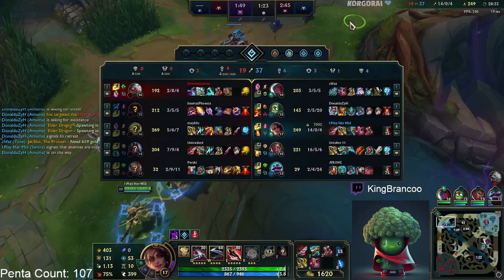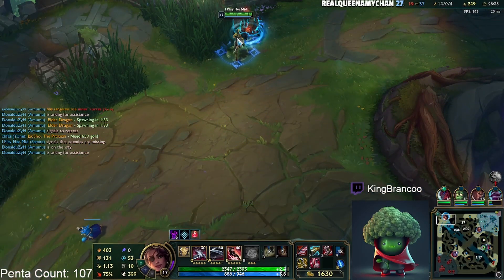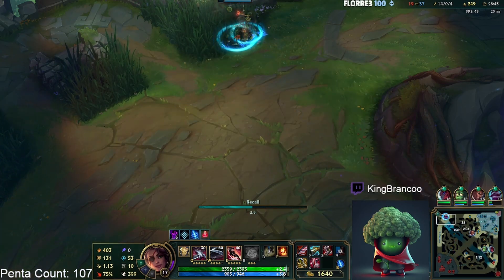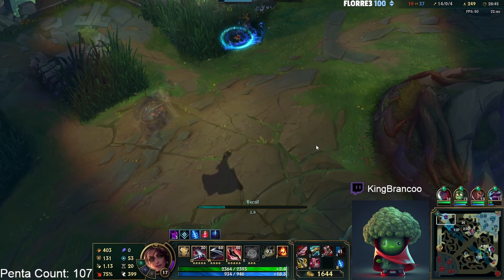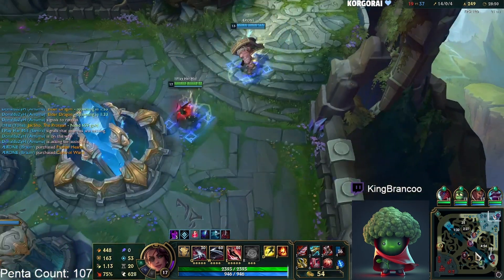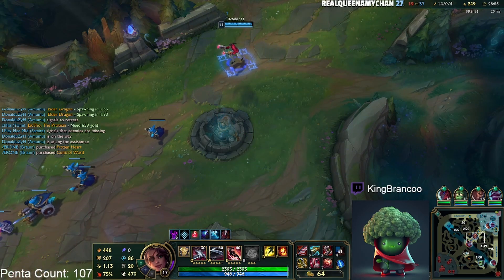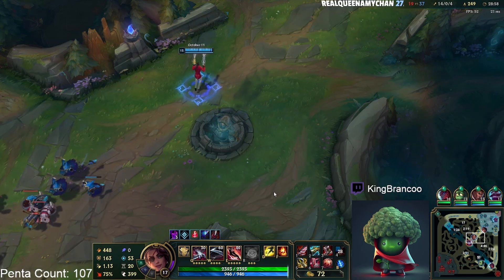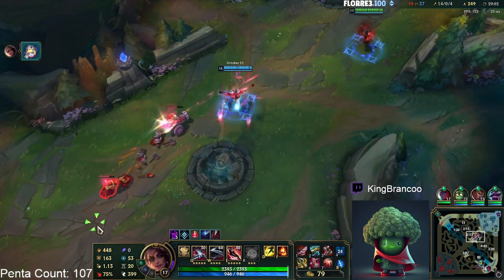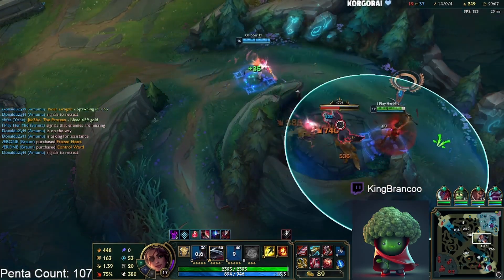I don't really know what to buy here — we have Zeri, Elise, Varus. Could buy a QSS maybe, or start building a GA, or Lord Dominik's if you feel like you need more damage. I actually end up going GA. I buy GA and a potion here because I feel like this is going to be the last fight. I'm flash-up and I'm basically full build, so I invest in the red potion.